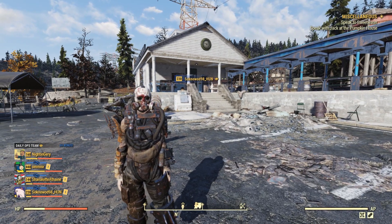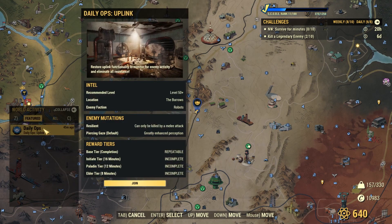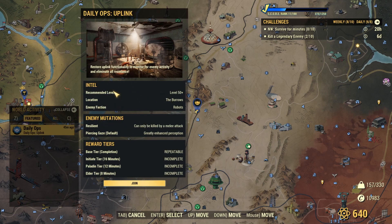The way you enter daily ops is you press escape, go to the map, and you will see it down there. If you click on it you will see the details. It's always going to be recommended level 50. The locations can be either the Burrows, the Burning Mine, the Valley Galleria, or Vault 94. The Valley Galleria is probably the easiest because of its straightforward layout. The Burrows and the Burning Mine are the hardest. Vault 94 is a bit easier again because the layout is fairly linear.